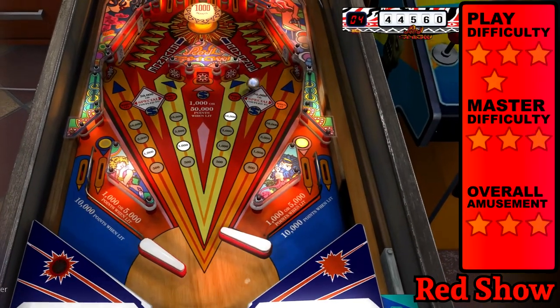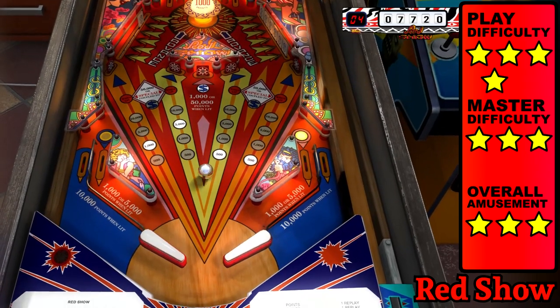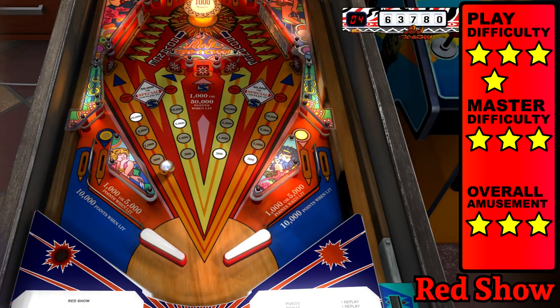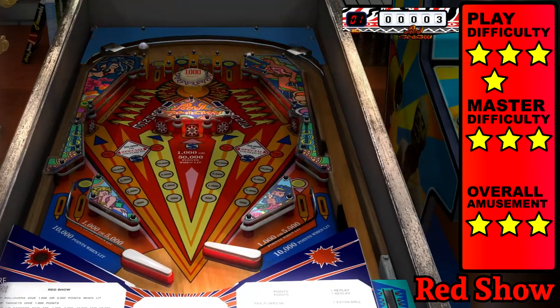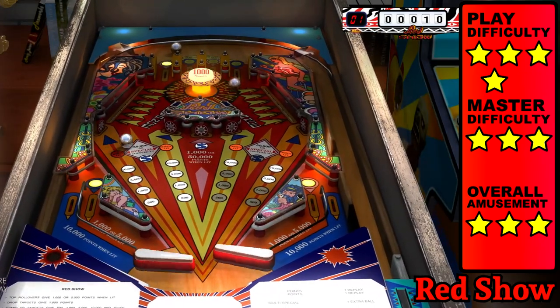Red Show is what happens when Granada and Universe have a baby out of wedlock. Dropping full banks advances the outer lamps and the action is fast, so you might not realize you've lit a special. I probably would have liked Red Show better if Lamp Hunter didn't give me such a hard time.